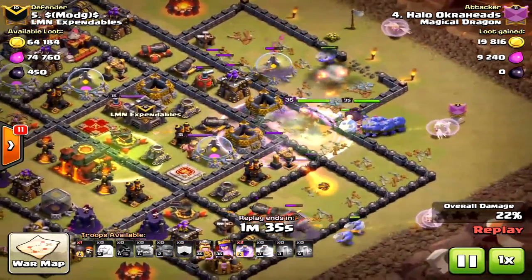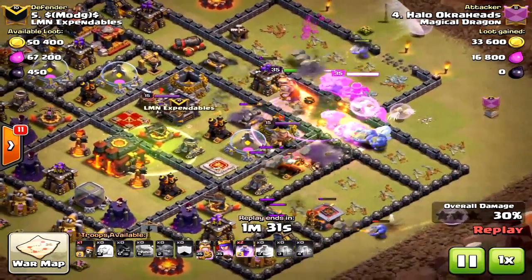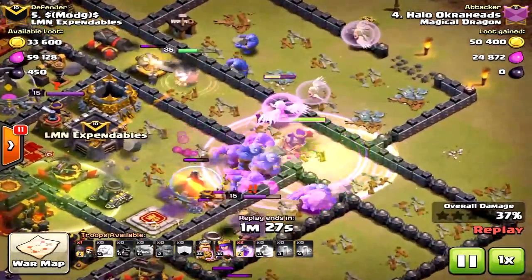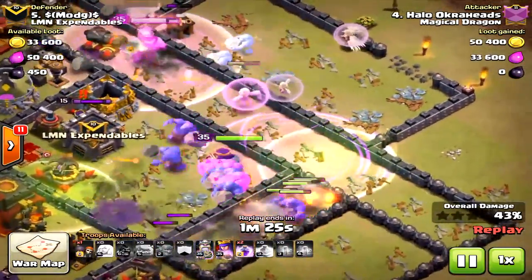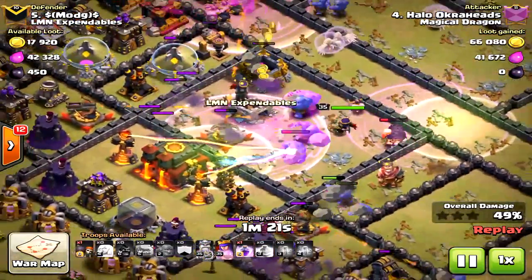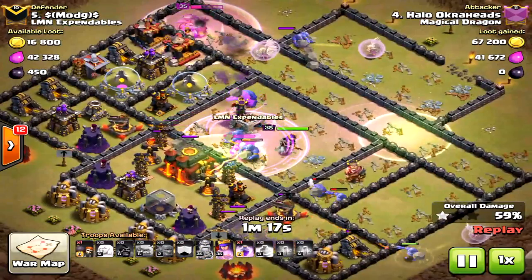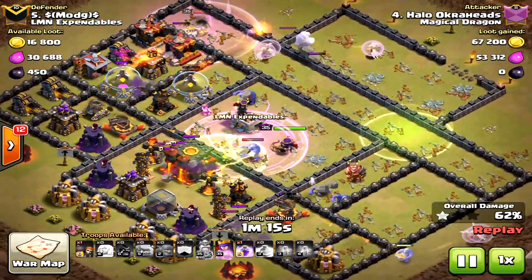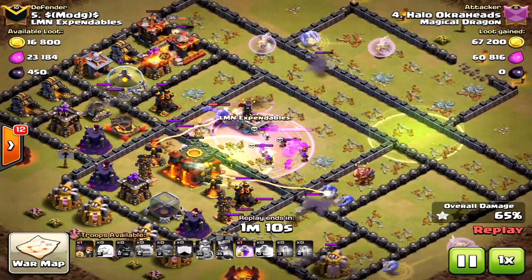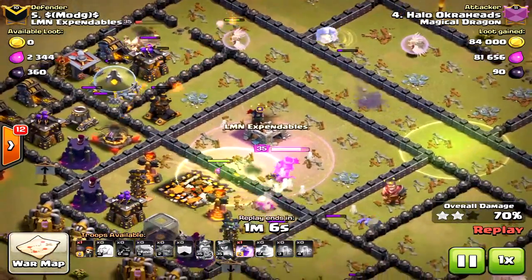Because the golem went down early, it didn't provide the tanking needed to protect the king and even the bowlers. Then another unfortunate AI moment - look, my bowlers are going to the core. The funnel was there, I knew it was going to be there, but none of the healers went with the queen or bowlers. They went towards the king, and those other two bowlers to the north are just sitting there with no healers in the core, so they were immediately destroyed.